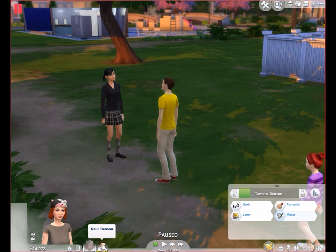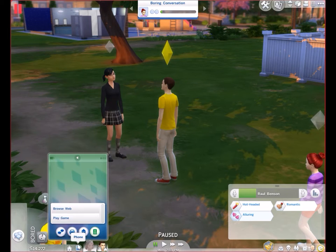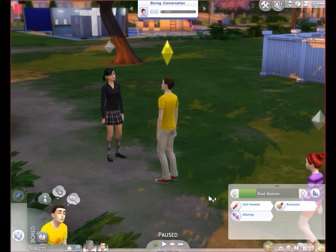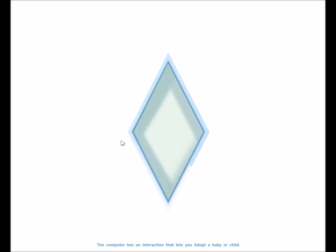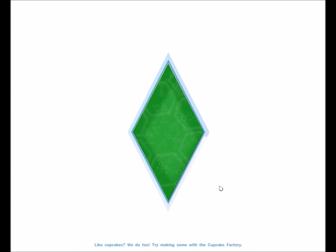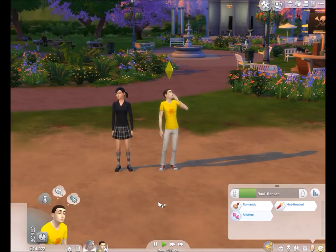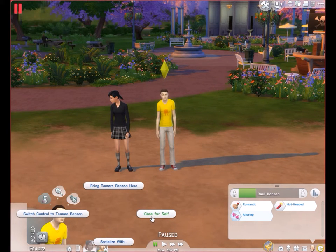Let's see if I get Cassandra to travel with me somewhere. Let's travel with Cassandra and take her to the park. Now I can care for self. Interesting.